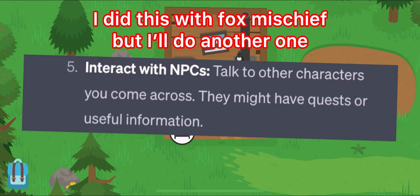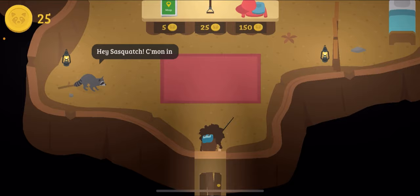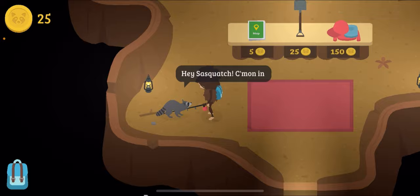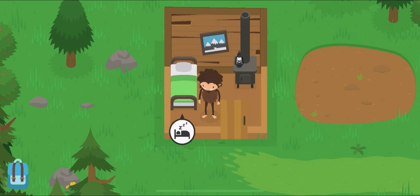The next thing it asked me to do was interact with NPCs. Talk to other characters you come across — they might have quests or useful information. The first one I'm gonna talk to is probably just Raccoon, because I can. Hey, Mr. Raccoon, what's up man? What you got to say? Oh. Alright, well, there's my interactive NPCs for today.